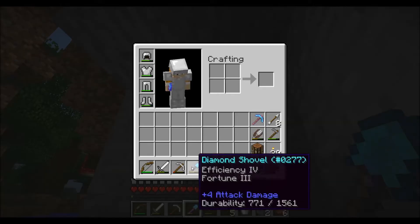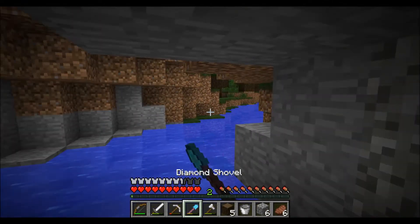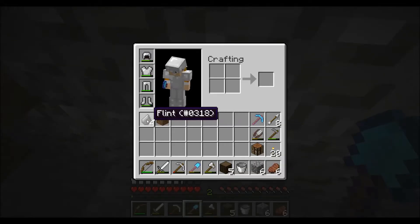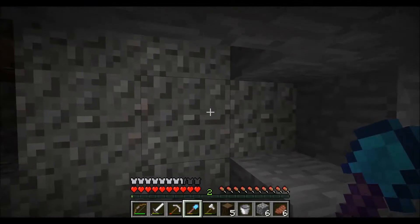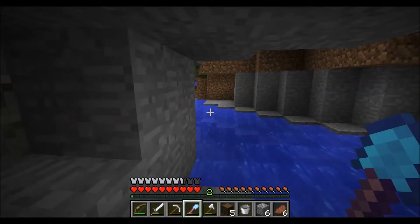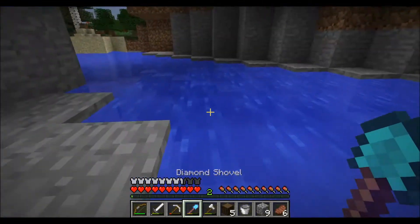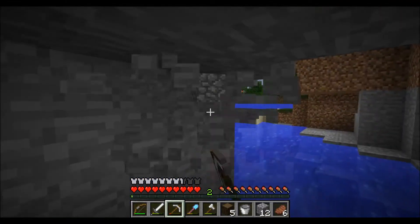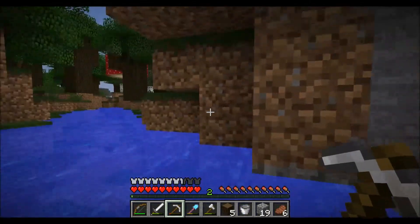So when I enchanted this shovel right here, I was thinking what in the world can I use Fortune for. Oh, this is great - because I wasn't thinking of this, but gravel gives flint. So I was in need of some gravel for the roads. I thought I'd take this shovel - it's a one hit - and just go. But I'm not getting any gravel. This Fortune 3 makes sure that I get flint every single time, and that's not really ideal. I wanted a shovel with Efficiency and Unbreaking so I could just go boom boom boom and clear a lot of dirt or gravel very fast. That was the idea - just a working shovel. No need for Fortune or anything like that.